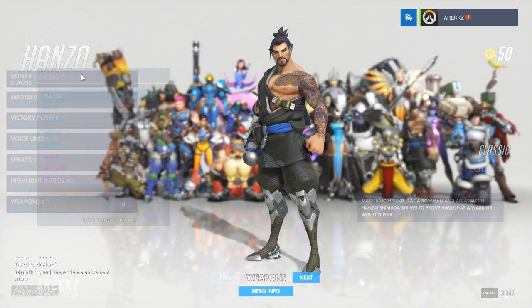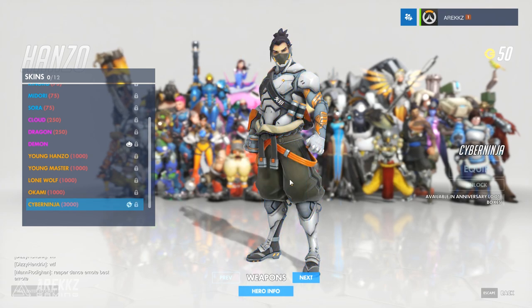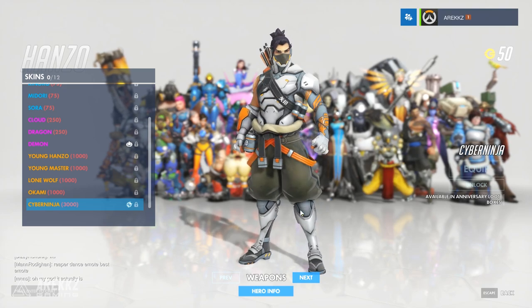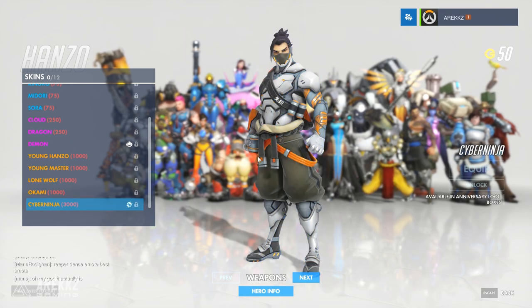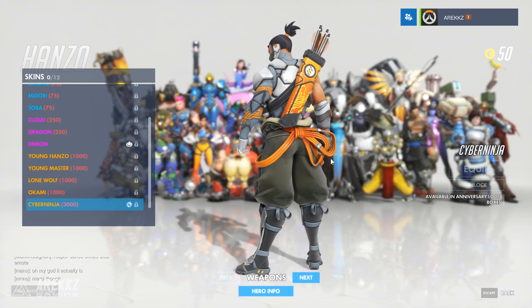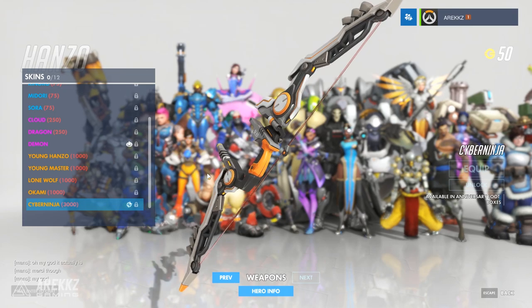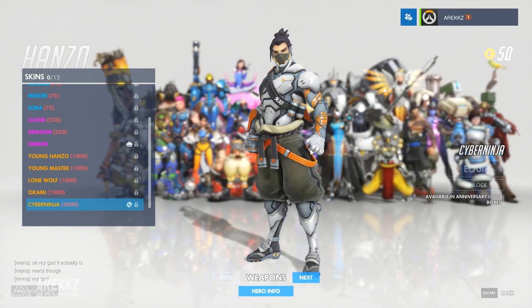Moving on from there to Hanzo — he also has a skin, and this kind of goes sort of hand in hand to a certain extent with the Genji skin, and that is the Cyber Ninja skin. Looks so awesome. On console where I play primarily I actually haven't changed my Hanzo skin since I got the Lone Wolf one, but safe to say I am going to ditch that in favour of this. I love the clean lines, I love the clean color scheme, I love the kind of white and orange. Of course the cyborg chestplate — but this just, look at it all round, even the quiver, just everything about it looks really really awesome. So I definitely need this one as well. Taking a look at the weapons — this is what his bow looks like, almost looks like something out of Horizon Zero Dawn with this sort of techie look to it. But that is his Cyber Ninja skin.